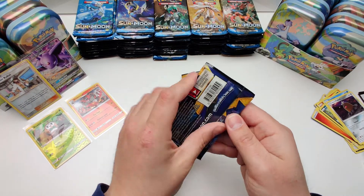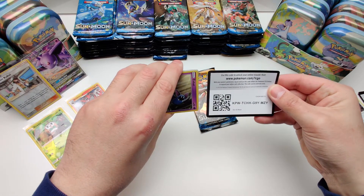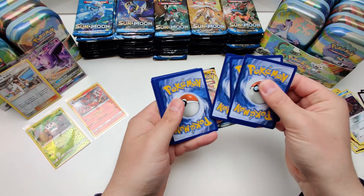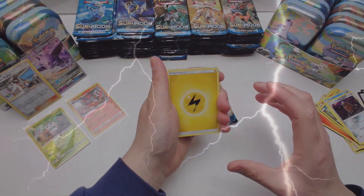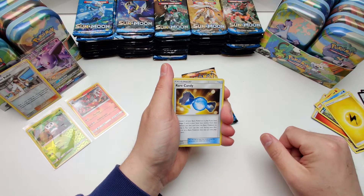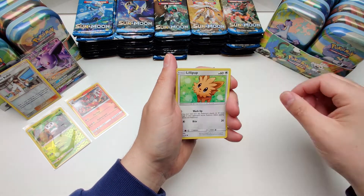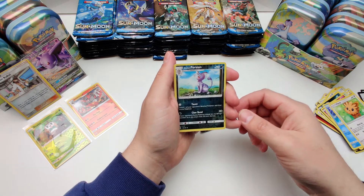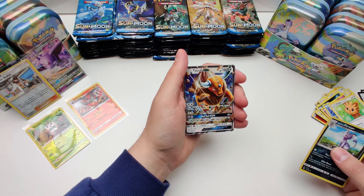Pack number three. Go card — there we go. Starting off with Lightning energy, Rare Candy, a coin, Spinda, Zubat, Carvanha, Snorunt, Wingull, Lillipup, Alolan Persian. Reverse holo — nice. And our rare card is Tauros GX. Nice.